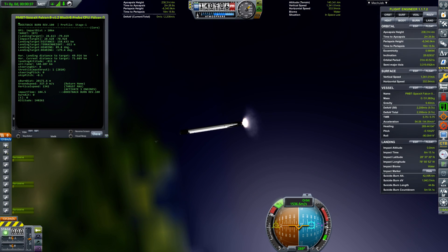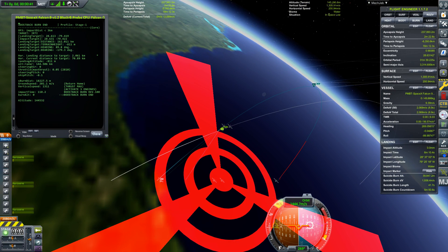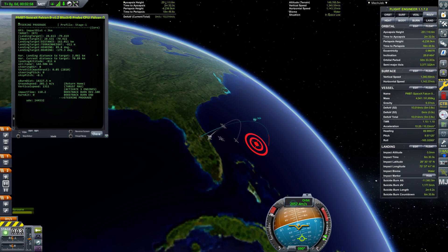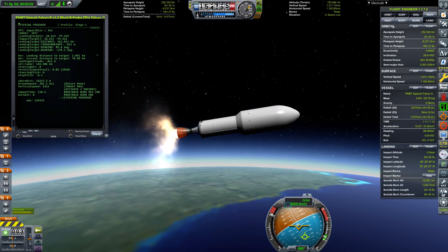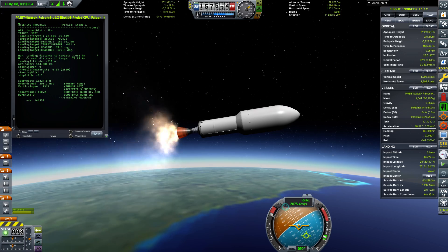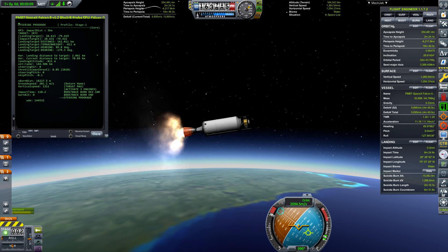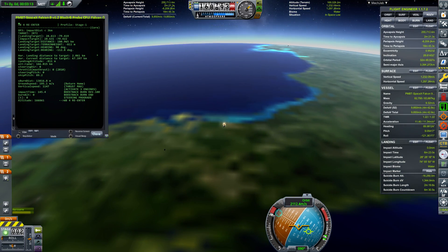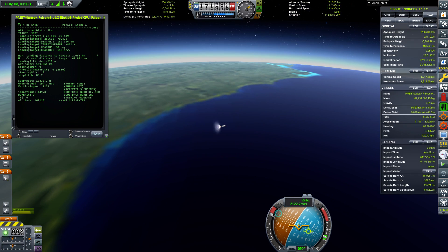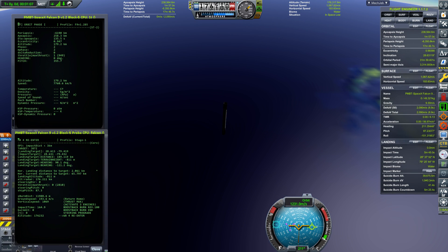The drone ship is visible here on the map. Stage 1 is reducing its velocity for the approach. We switch back because we want to check that at 160 kilometers altitude we have our fairings going away — it's always nice to check that. Then we go back to monitoring stage 1.